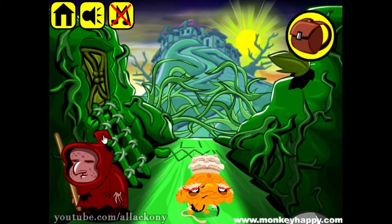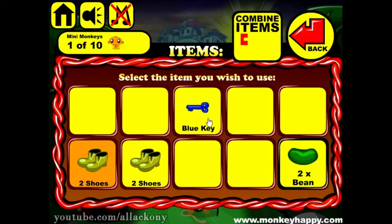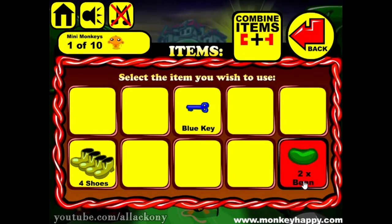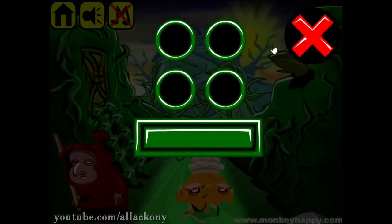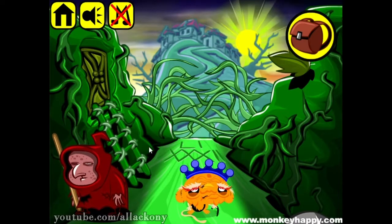Let's collect what we have now — two pairs of shoes. We can combine them and we have four shoes, a blue key, and two beans. Actually, we can open this door using the heat which is located at the bottom: five, one, three, and two.